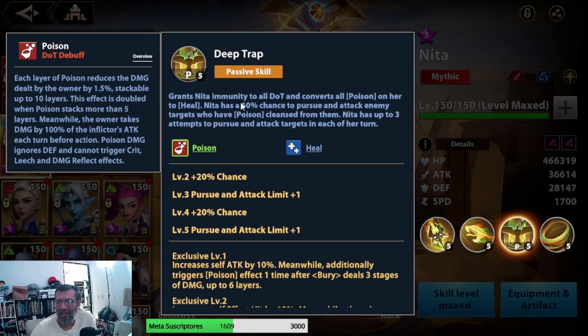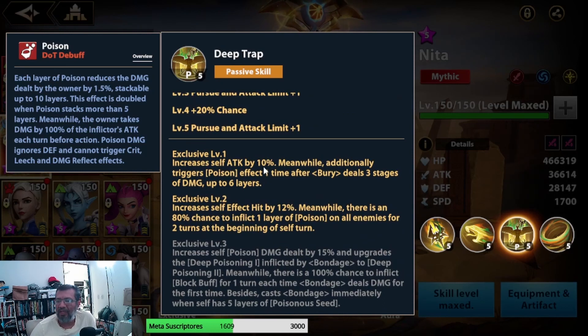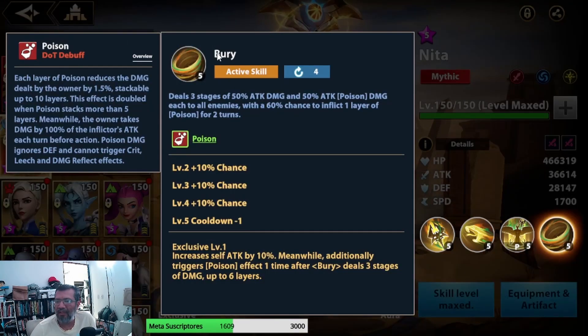With her passive, Nita has immunity to all DOTs and converts Poison into healing. She has a 60% chance — rising to 100% — of attacking an enemy when their Veneno is cleansed, with up to 3 opportunities to chase enemies who cleanse their poison. With Exclusive 1, her attack increases by 10% and she additionally activates Veneno once after Buri (her ultimate) deals 3 layers of damage. When she uses her ult, she also detonates the poisons, which is brutal.